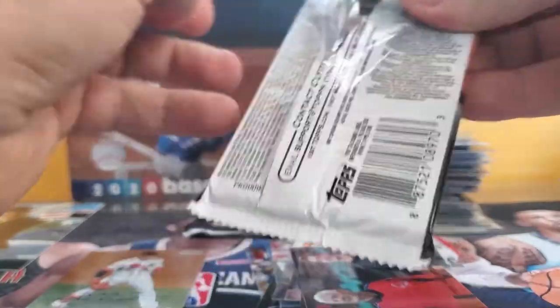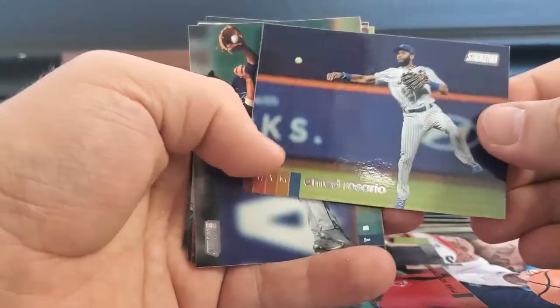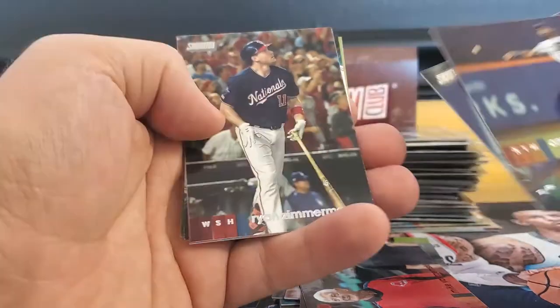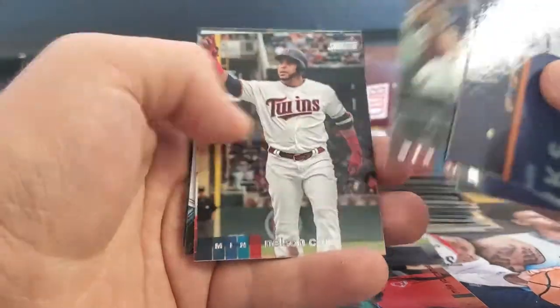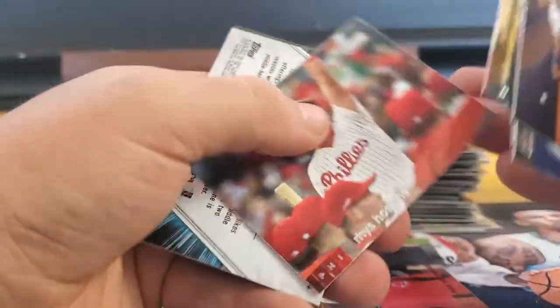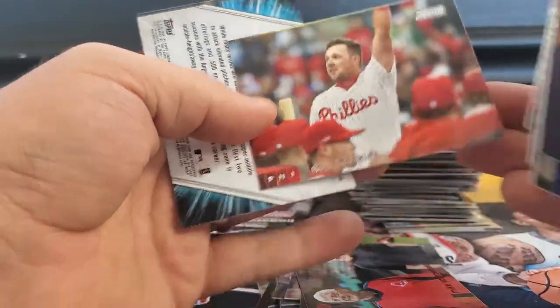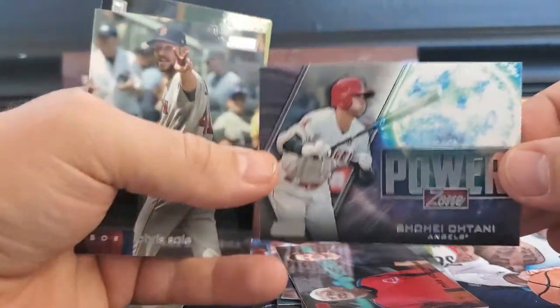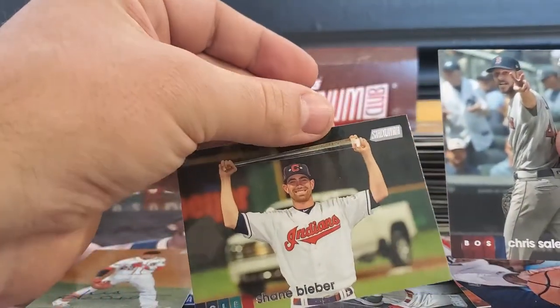These packs — some are kind of hard to open. Ahmed Rosario, Brandon Lowe, Ryan Zimmerman, Nelson Cruz, Reese Hoskins. Power Zone — Shohei Ohtani. Chris Sale and Shane Bieber.